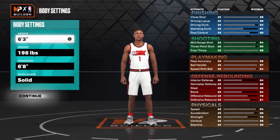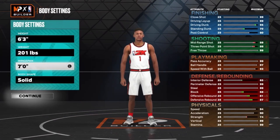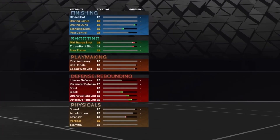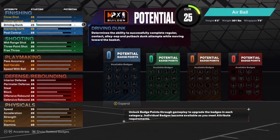You want to go point guard for the position, and then the height you want to go up to 6'3", weight 201 pounds, and the wingspan you want to go max. The reason I'm going with 201 is the strength is a 74 — if I go any lower the strength drops under 74. I need that 74 strength to get Bronze Bully, and Bully is the most overpowered badge in the game in my opinion — it's honestly just a bailout.